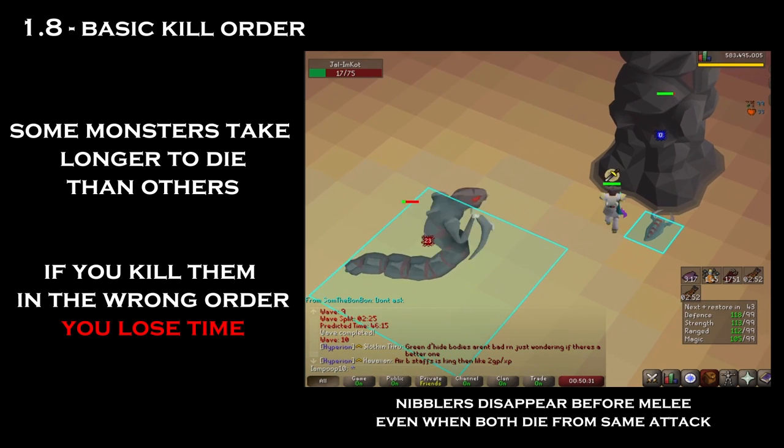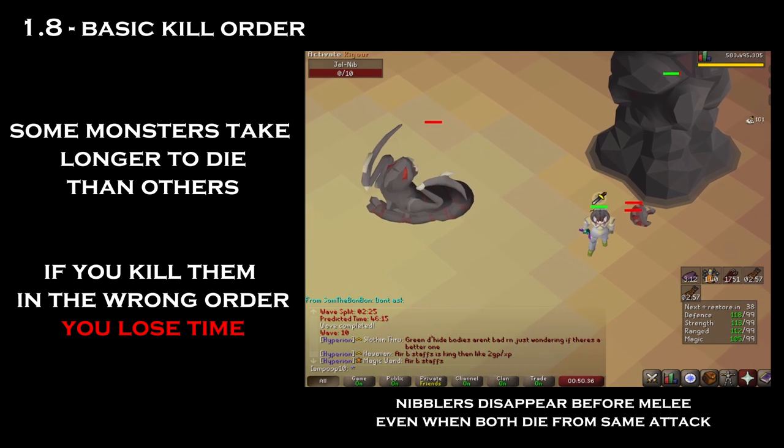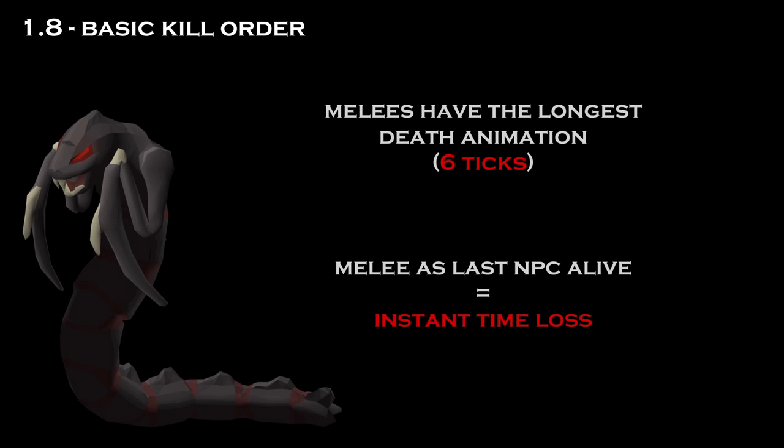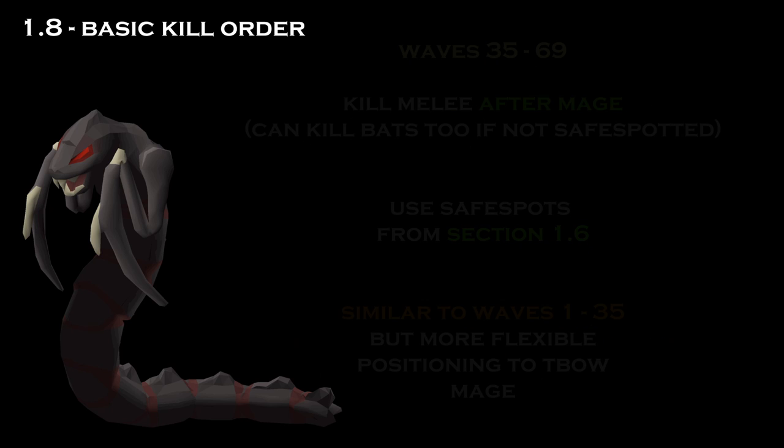Some monsters in the Inferno have longer death animations than others. This means killing them last in the wave will take longer even if you kill them in the same number of hits. For a sub-65 run, you won't need to pay too much attention to this, but the main thing you should know is that killing melees as the last monster alive will result in automatic time loss. You should always kill the melee early in the wave to prevent it from digging and to stop it from dying last before wave 35. After wave 35, it's recommended that you kill the melee after the mage since melees have significant defense and can dig into your time if you let them revive.